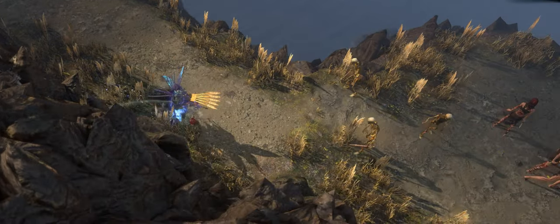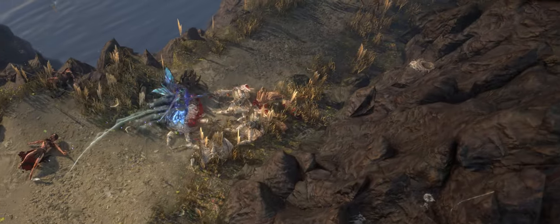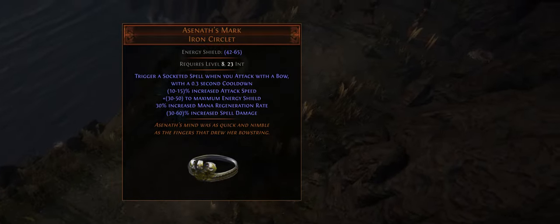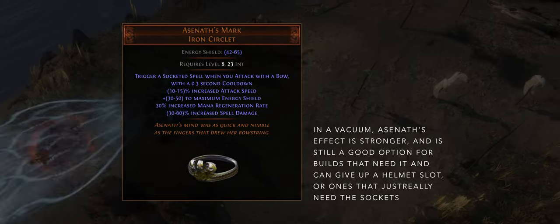This is pretty cool for crit bow builds in a couple of ways. First, this means you can automate support and utility spells without much investment — you just need the sockets. You could do this before with Asinavs, but now you get to use a real helmet and potentially have multiple setups. This is something any crit bow build can just throw in.